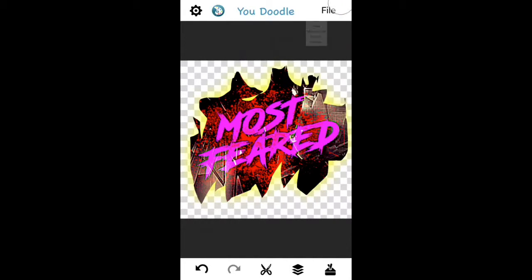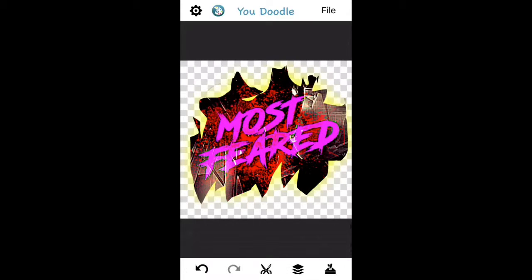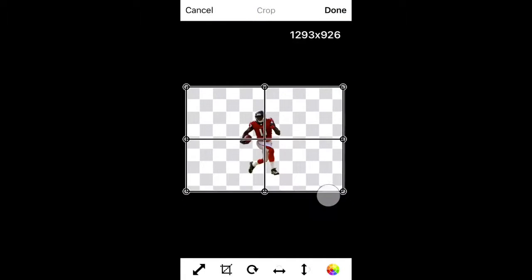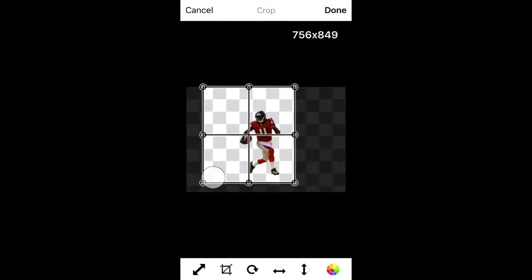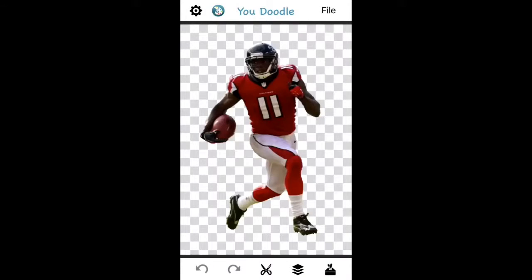I'm gonna go to File and create a new one — draw on top of a photo — and grab it from our camera roll. We're using Julio Jones for this example. I'm gonna go ahead and crop it down so it's a little bit easier to see for you guys. Done.